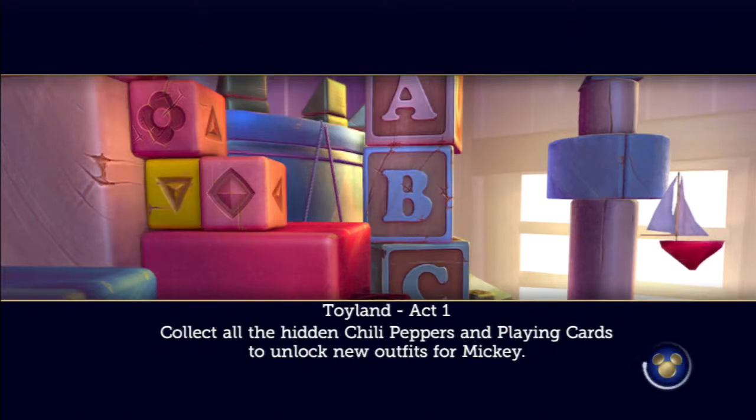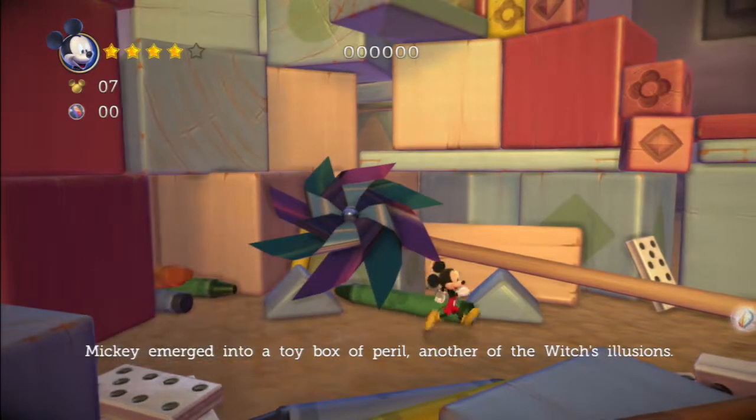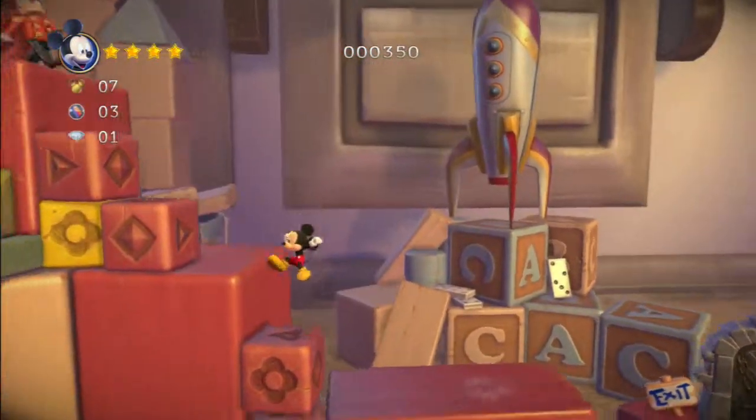They have blocks. Yeah, there's a lot of things in here. Mickey emerged into a toybox of peril, another of the Witch's Illusions. I told you there were tin soldiers. There are marbles in this one to throw.